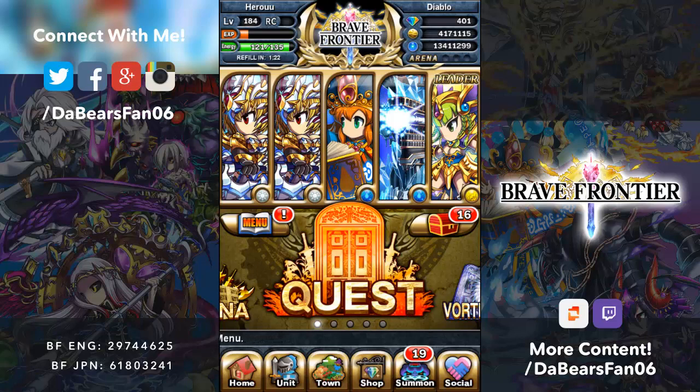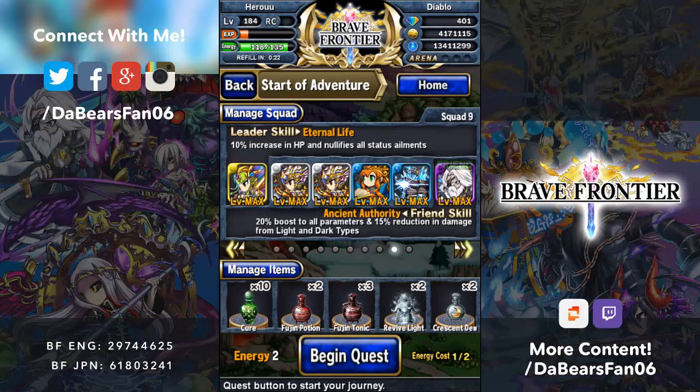Let me show you who I'll take as a friend so you guys can see their stats too. We're going to take a Grah friend — he'll boost 20% to all parameters and 15% reduction in light and dark types, which will be useful for the second boss and obviously for Maxwell. Item set: Fujin Potions, Fujin Tonics, Revive Lights, Crescent Dews. Hopefully they don't put a lock on Crescent Dews — that'd be super sweet if they let me take those.